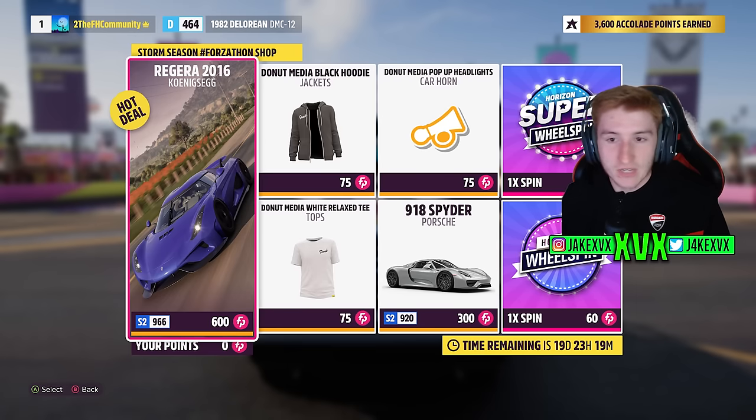In the Forzathon shop for that second week, you can get the Koenigsegg Regera, the Porsche 918 Spyder, the Donut Media Pop-Up Headlights Carhorn, Donut Media Black Hoodie and Donut Media White Relax T.